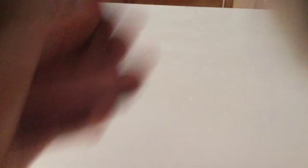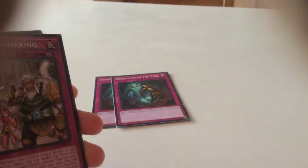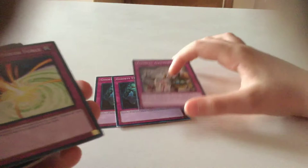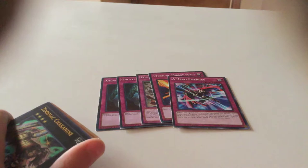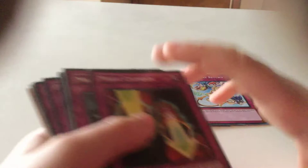For traps, I run two Ghosts from the Past — you can trigger them to change a monster's attack to zero. I have Zodiac Gathering, Mirror Force to stop attacks, and Pure Emerges because you can bring out a Zodiac in case your opponent stops your Zodiac Rapture or solid Zodiac plays.